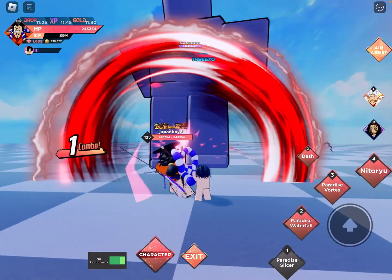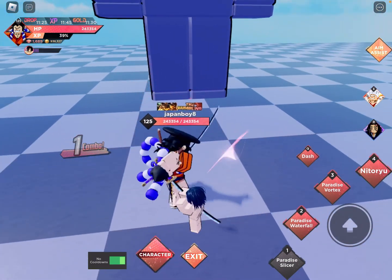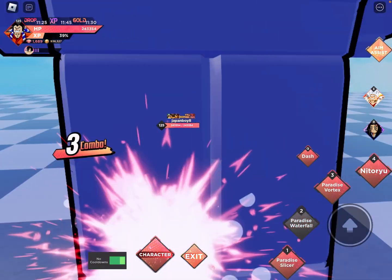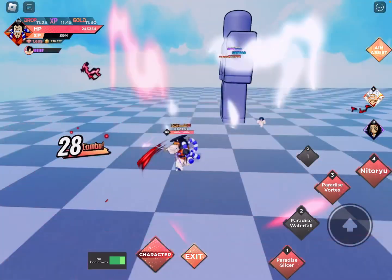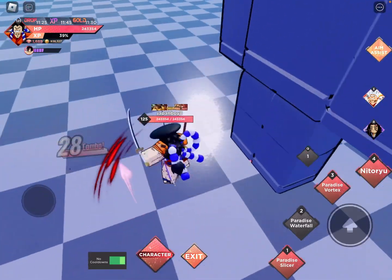Here's the showcase. The first move is the Paradise Slicer — a combo of one win with my critical doing 1.4 million. A lot of people probably do more than that because I have not touched this game in months and months. Paradise Waterfall is a combo of 14, and with the critical it does nearly 500k. With 14, that's pretty low.